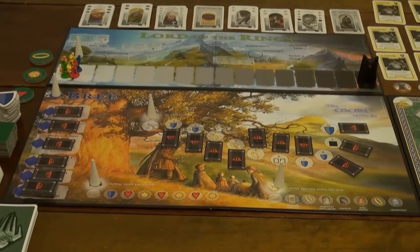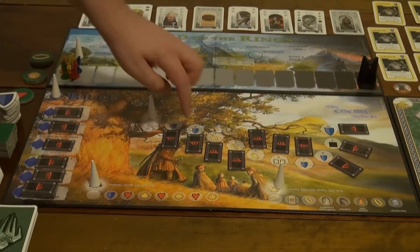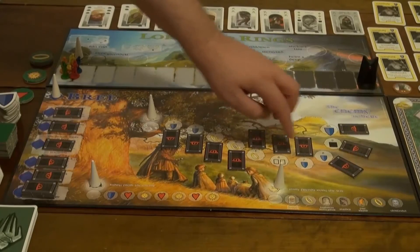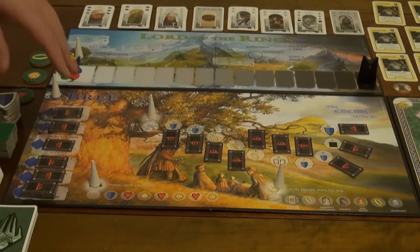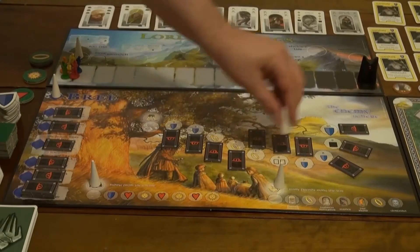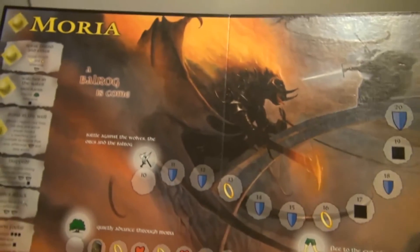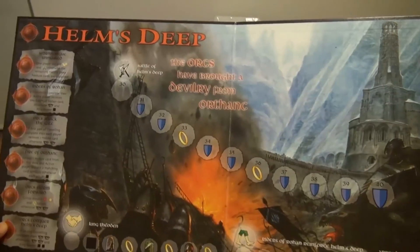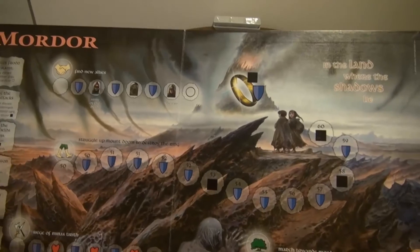This is the Bree board that we start on. Bree is actually part of the expansion — it adds two extra boards. These things here are all part of the combat expansion, Battlegrounds. It's a bit of a shame because they cover up the absolutely mind-blowing art in this game. When we pass this board, we advance a little token down all these different tracks and then move to another board. This is the Moria board, and on the back we have the Helm's Deep board. Here we have Shelob's Lair, and of course Mordor itself.